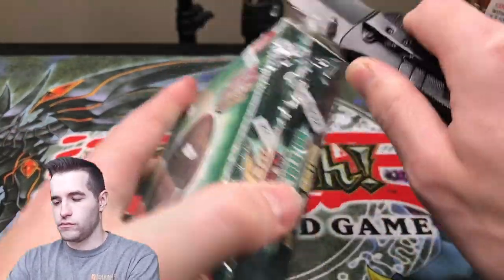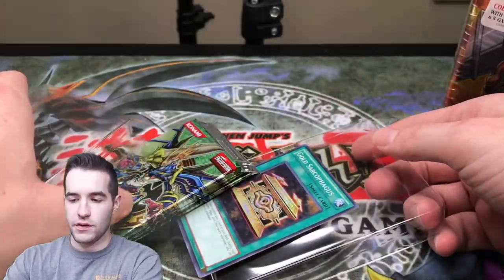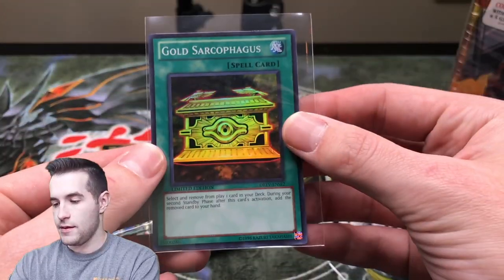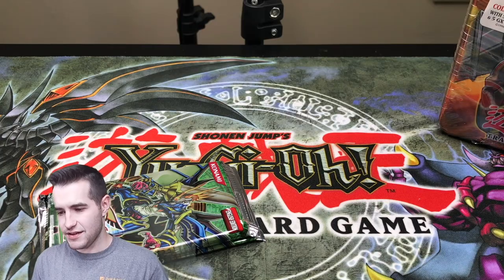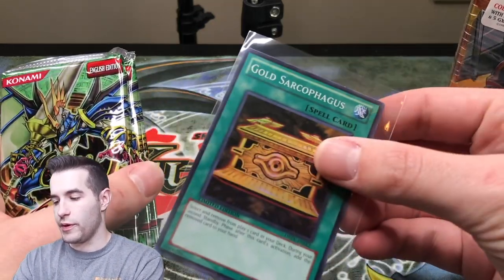All right, here we go. This could be interesting. I don't know what our promo is. Oh, a Gold Sark! That's actually really cool. Gold Sarcophagus, super rare. This was around the time when it was a prize card — I think 2009 it was a prize card, and then this is 2010. So that makes sense. So we already have a super rare.